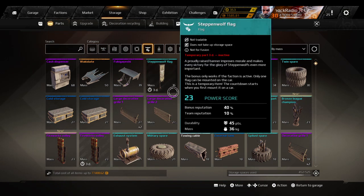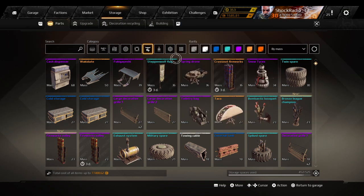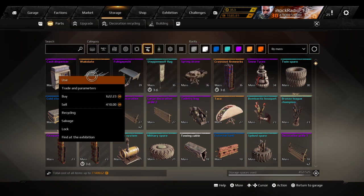So to get resources in Crossout for cheap — cheaper than market value — we go into our handy dandy decor department in our storage and you just salvage your decor.